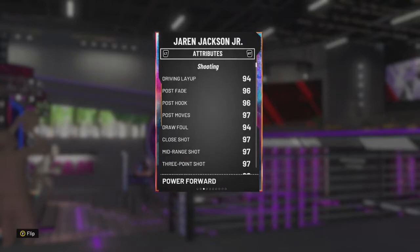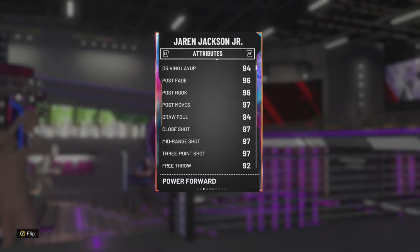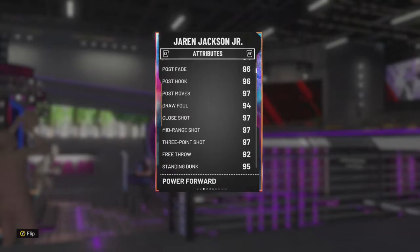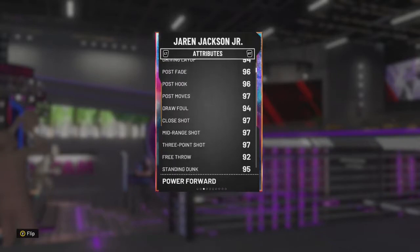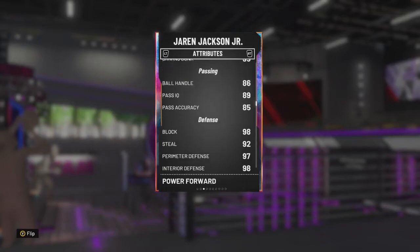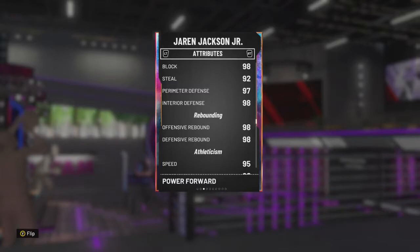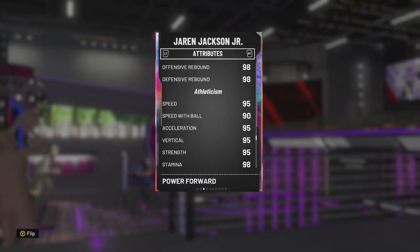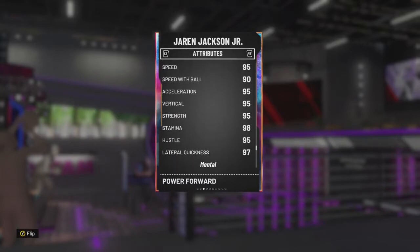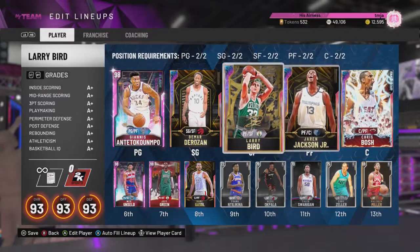Here are his attributes — very solid across the board. Basically 90s in every offensive category: 97 three-ball, 95 standing and driving dunk, 86 ball handle. Defensive stats are crazy good: 98 interior, 97 perimeter D, 98 block, 98 rebounding. He's pretty fast too — 95 speed and acceleration, 90 speed with ball, 95 strength, and 97 lateral quickness. This guy is looking very very good.